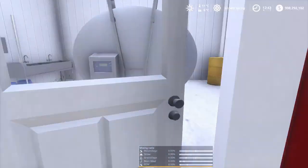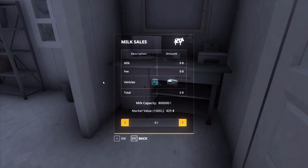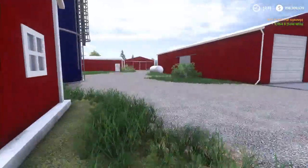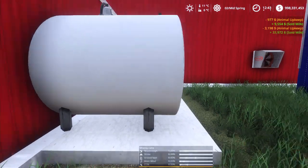Just to reiterate — when you want to sell your milk, if you have the Animal Pen Extension mod on, you can come into the tank room — this is for the tie stall — and you can automatically sell your milk from the tie stall. If you want to sell from the freestall, you just come over behind the tank here and press OK. There you go.